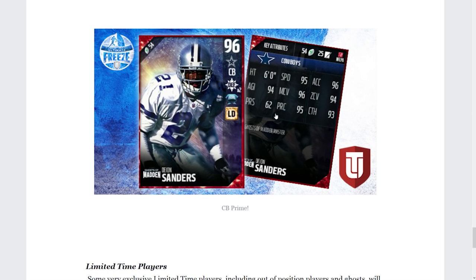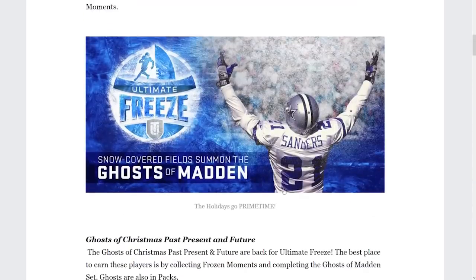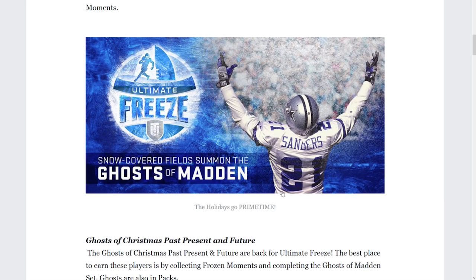As for the defensive Prime Time Deion Sanders: 95 speed, 96 man coverage, 94 zone — ridiculous attributes across the board. EA Sports Madden Ultimate Team also teased some very exclusive limited time players including out-of-position players and ghosts that will take your Ultimate Freeze squad to the next level. Stay tuned to EA Sports underscore MUT for dates and times. That is the promo — hopefully you guys are excited. This is probably my favorite promo they do every year. If you enjoyed the video, drop a like, subscribe if you're new, and I'll talk to you guys soon.